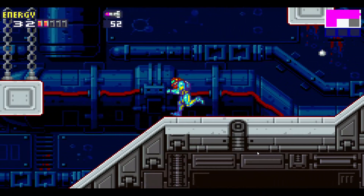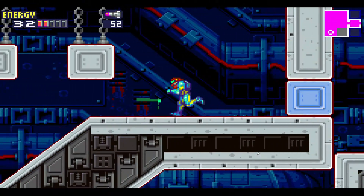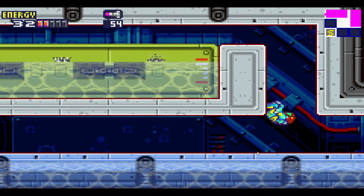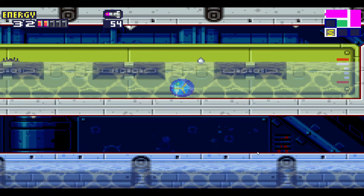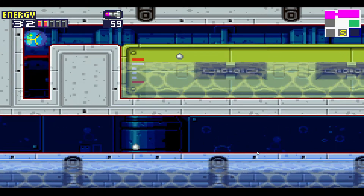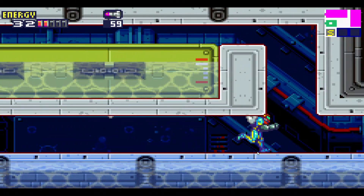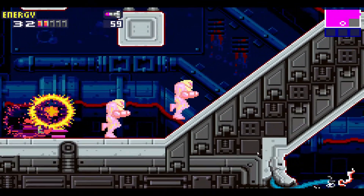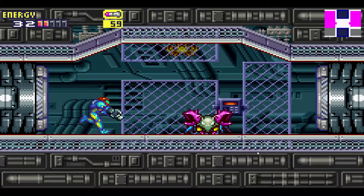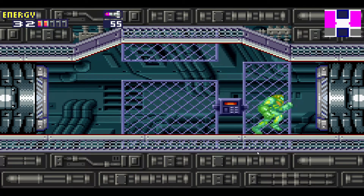Oh, this part again — I remember I had trouble with this last time. You don't want to go there just yet, you want to come back here because there is a missile upgrade up here. There's nothing behind that wall back there if you're wondering, so you don't have to worry about that.